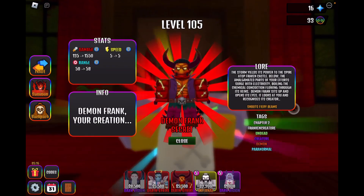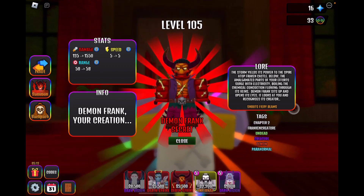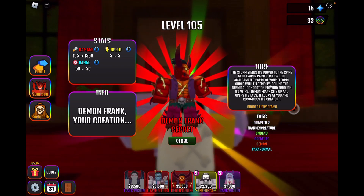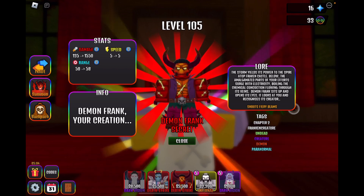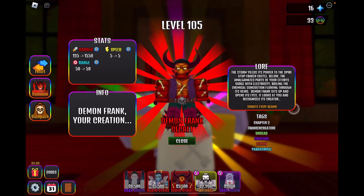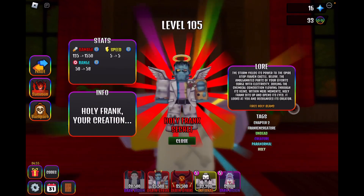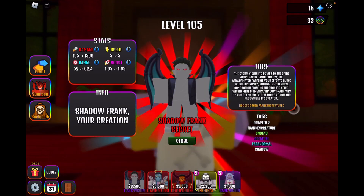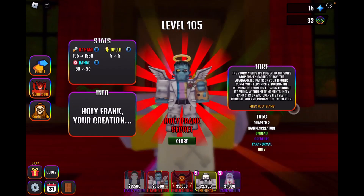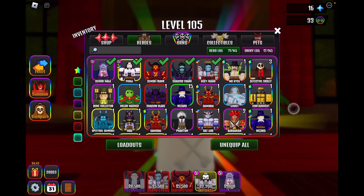Then we have Demon Frank: 135 damage to 1550, speed is five, range is 50 to 58. He shoots fiery beams. His tags are: Chapter Two, Franken Creature, Undead Creature, Demon, and Paranormal. Holy Frank and Demon Frank have the same stats — identical stats — just one's holy and one's demon, which is pretty interesting.